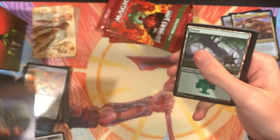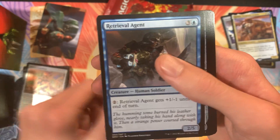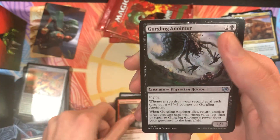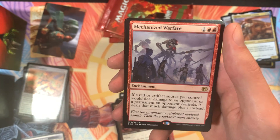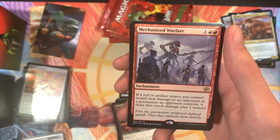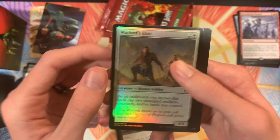Got our art card, Forest. We've got Combat Courier, Gixian Infiltrator, Retrieval Agent, Boulder Branch Golem, Great Desert Prospector, Giant Cinder Maw, Gurgling Anointer, Yoshin Tactician, Ornithopter with Retro Frame. Mechanized Warfare — if a red or artifact source you control would deal damage to an opponent or permanent an opponent controls, it deals that much damage plus one. That's not super impressive, but maybe some decks would care about that extra damage. We've got Warlord's Elite Holo and a Token punch-out card.